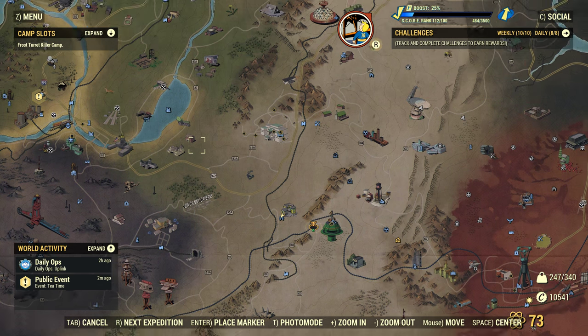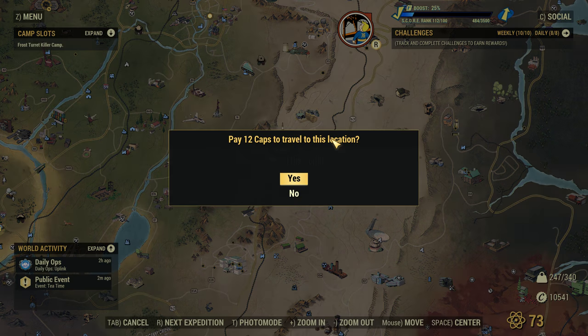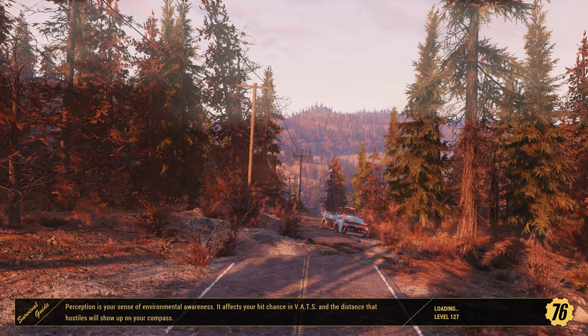The fourth location is also a tricky one. We will be doing the Top of the World - teleport there. If you can't teleport directly, try Pleasant Valley Station or something close by. Spawn in here and we need to walk a little.